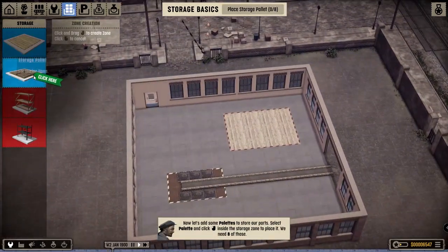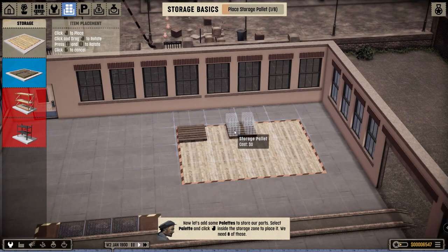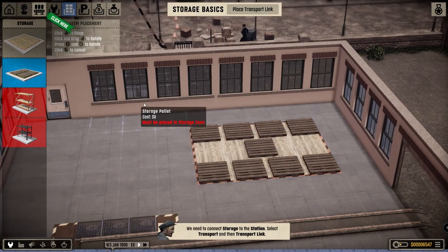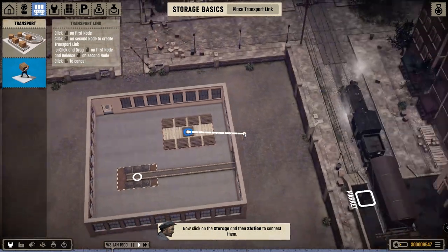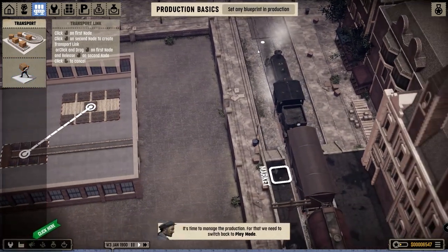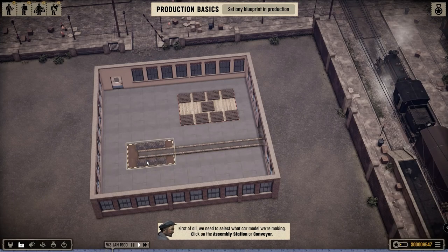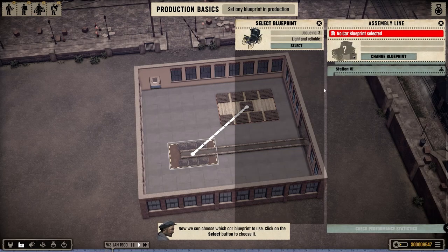Don't we have any workers coming in? Oh okay, we can have storage pallets. I'm gonna place it like that, maybe one pallet in the middle. Where do I connect this to? All right, like that. This is the market — the train is your market. All right, next thing we gotta do is click on the assembly station and then we can build our own car. Right now we got this very old-looking car. I'm actually looking forward to this game, I want to see what they come up with.